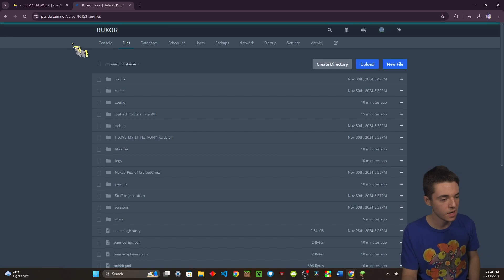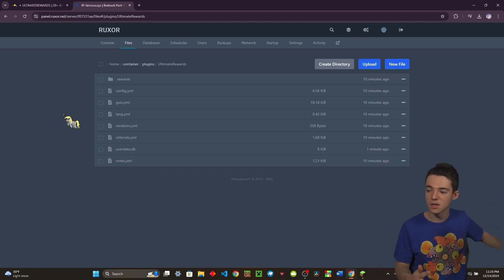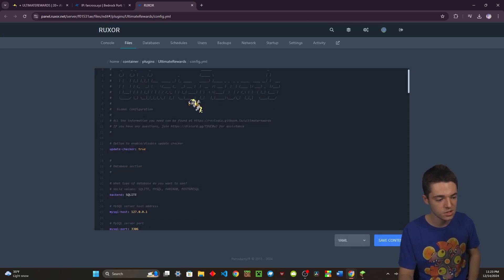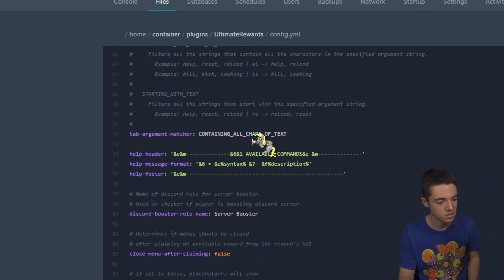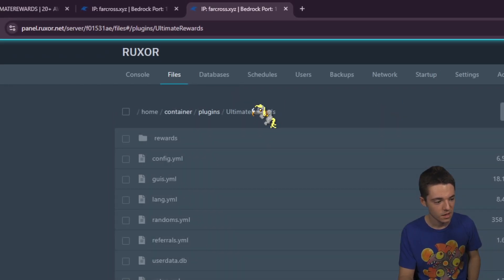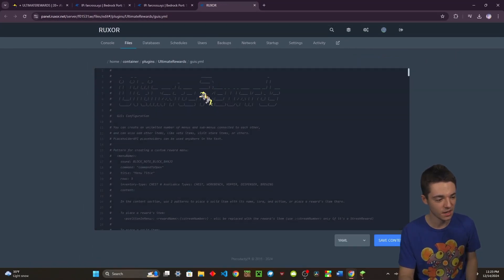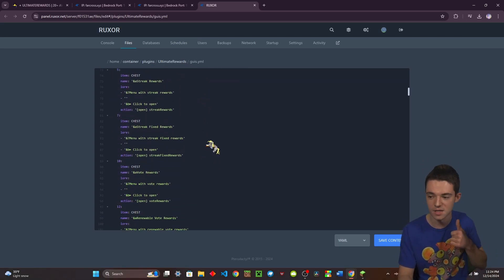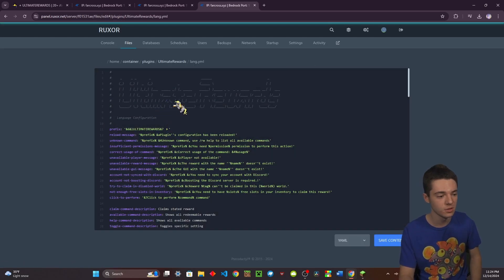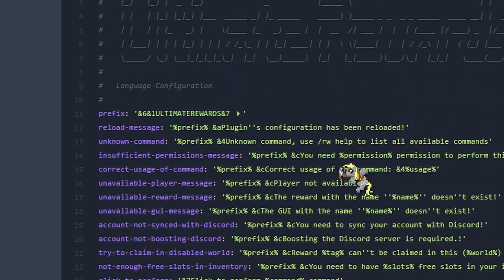Back on the panel, go into your plugins folder and find the Ultimate Rewards folder. You'll find your main config.yml where you can set up a MySQL database to link it between multiple servers. There's also a rewards folder containing all the different menus, a GUIs folder (graphical user interfaces), and a lang file so you can change the language or even customize the plugin prefix.